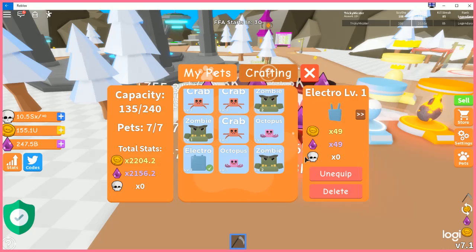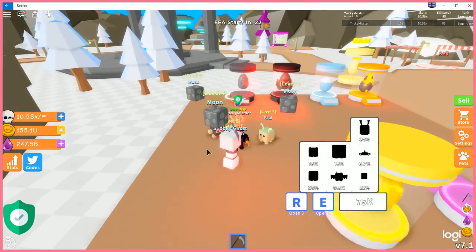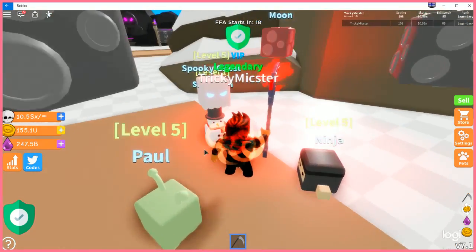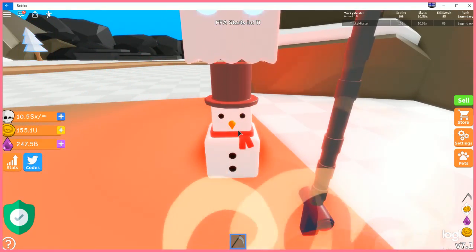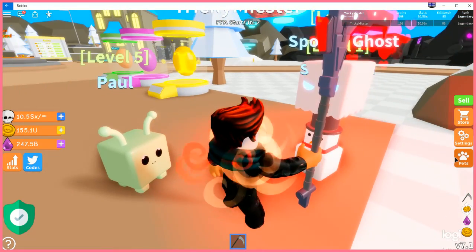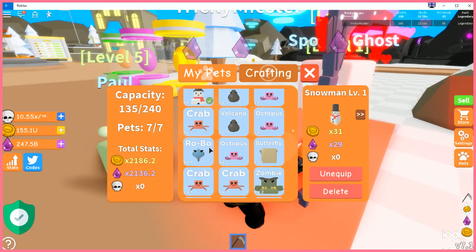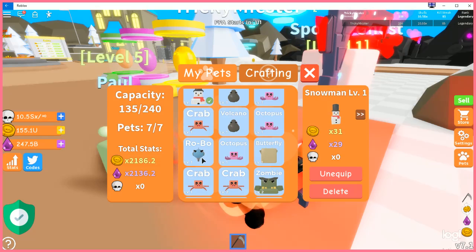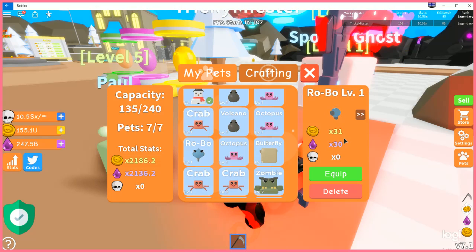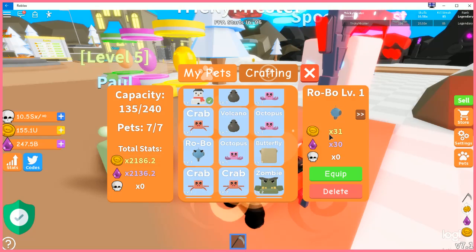Let me unequip this and take a look at what it looks like in comparison. Let's equip it and bring them out, then rotate around. Look at that — that one has so much detail in it, but the stats overall just don't compare. It's rarer and has a lot more detail, just missing the twig arms, which is minor. The slightly better one changes in shards: 31 coins and 29 shards versus 31 coins and 30 shards. It's better, and at least these have eyes compared to the butterfly and the Electro.